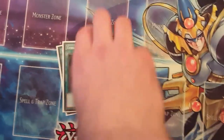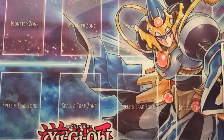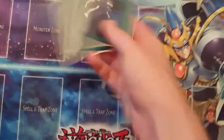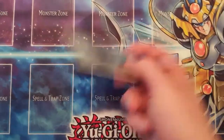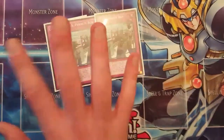Two Terraforming, which is really good. Three Foolish Burial Goods — this is a staple now in U.A. decks because it gets you searches and it's too powerful. One Foolish Burial because it sets you up for Rebounder and Global plays, and one Rhoda.